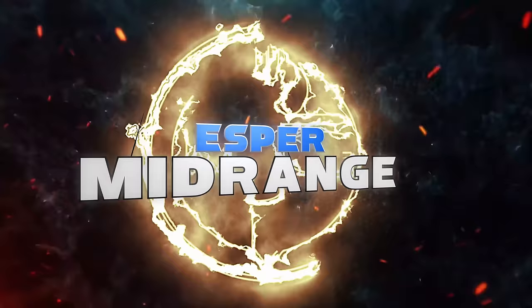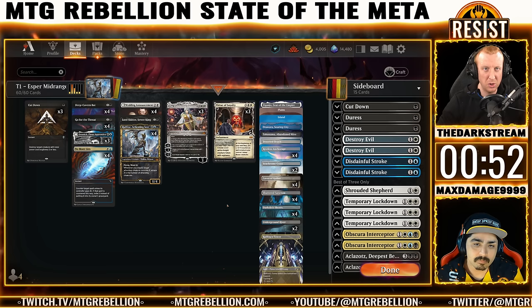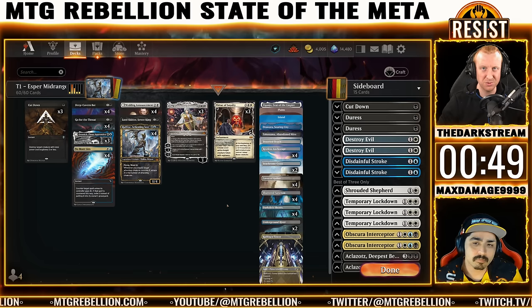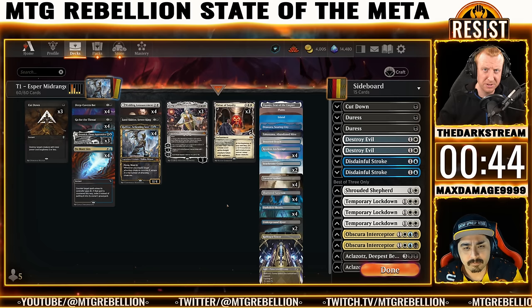Let's talk about the next deck in Tier 1, Esper Midrange. Mick Winsauce made it to the semifinals of Sunday's 74-player MTGO Challenge with Esper Midrange, making them one of 12 pilots to snag top 8 slots this past week, though only one trophy was had. Let's turn to Thunder Junction and discuss which cards this archetype might consider.